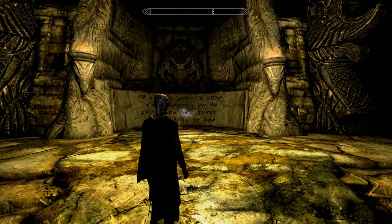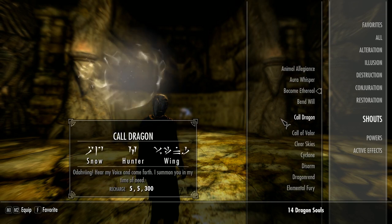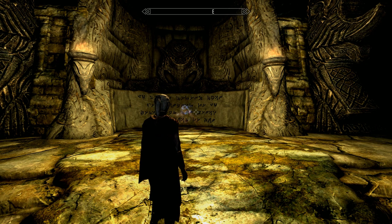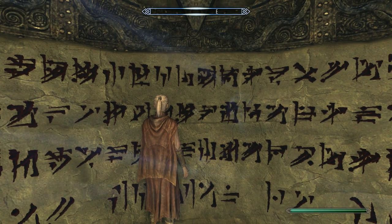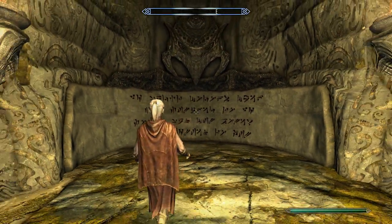So what's happening is you're approaching the word wall — it's making all the right noises but it won't actually give you the word. There's one solution I've heard of: using a Whirlwind Sprint shout and firing yourself at the wall. I've tried this several times and it never worked for me, but some people say it has worked, so give it a go.